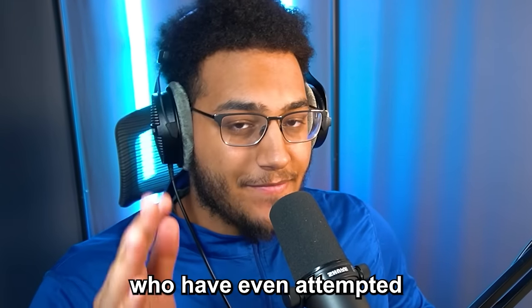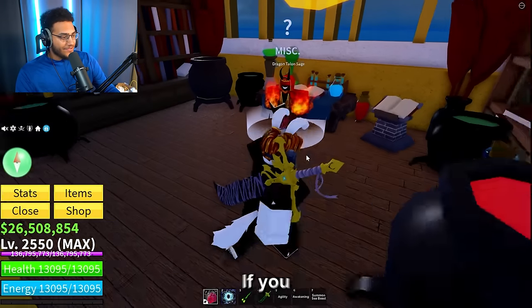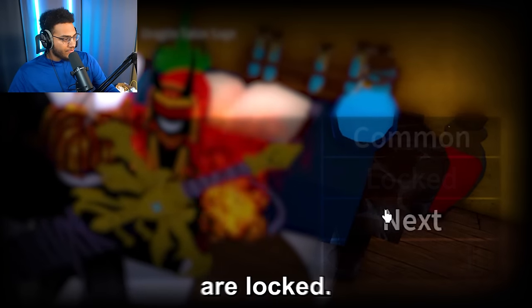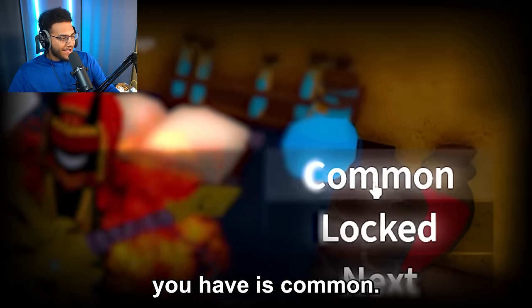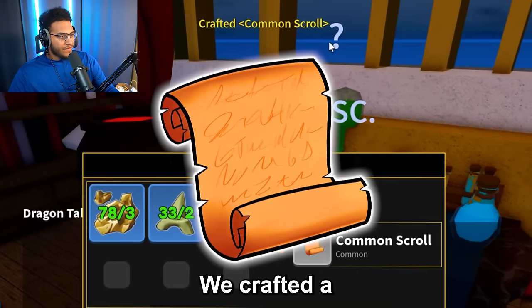For those of you who have even attempted to fight the Leviathan boss, you know this is insane, but it gets even worse. If you talk to the enchant NPC and click craft, you'll notice all the other options are locked — the only one you have is common. I have enough materials for this, so let's go ahead and craft that. There we go, we crafted a common scroll.